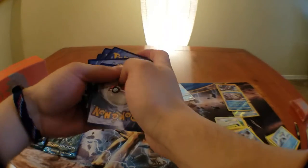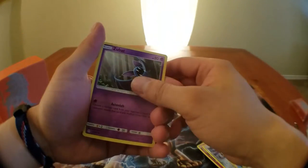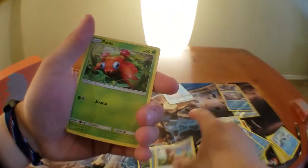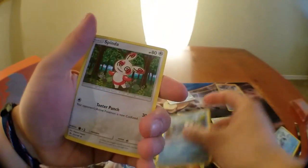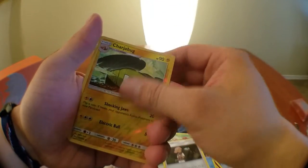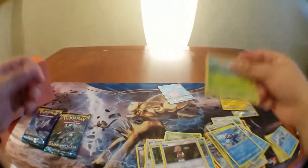Now we're looking for that gold ultra ball — that super expensive gold ultra ball. Poplio, Zubat, Shellder, Yungoos, Paras, fighting energy, Araquanid, Spinda, Limanade, Charjabug reverse, Masquerain.